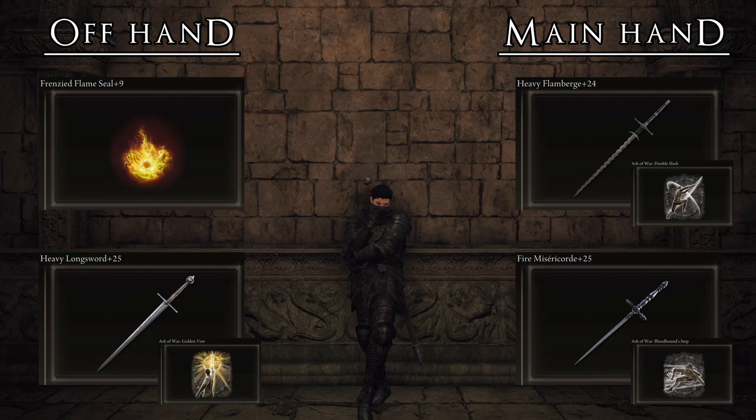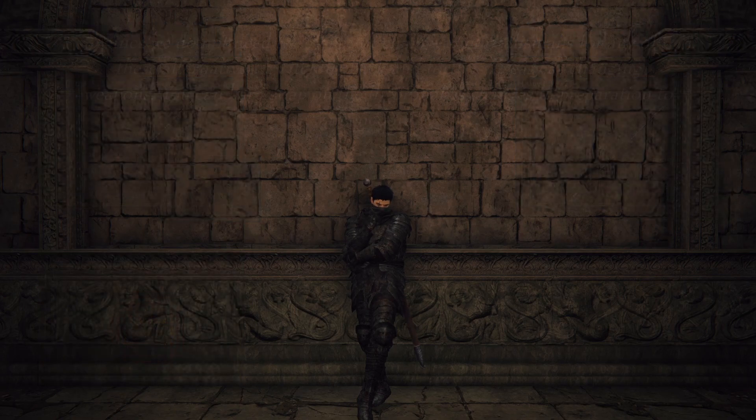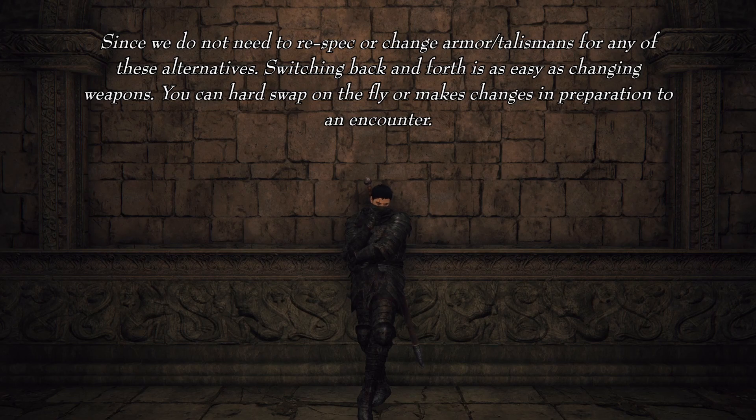The third alternative uses the Heavy Knight Rider Glaive +25 with Black Flame Tornado, bringing the fantastic Halberd moveset that really helps with crowd control and range. If I know I will be fighting a large group of enemies, I bring this out. The fourth alternative is the Heavy Flamberge +25 with Double Slash — the Bleed Setup — combining the Flamberge's innate bleed with the multi-hitting Double Slash Ash on top of the Black Flame Blade damage over time for massive damage potential. The fifth alternative is a dual Heavy Pike +25 setup with Sword Dance — absolutely criminal range and crowd control. You can switch between any of these setups depending on the situation with no need to change armor, talismans, or respec.